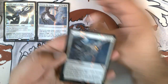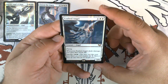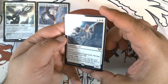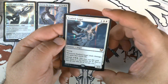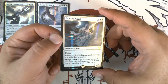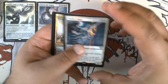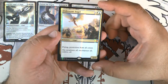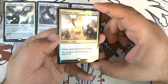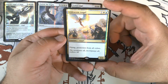We have Exalted Angel. It was so much fun — back in Onslaught, with Morph. Being able to get this down turn four was just huge at the time. Still a very good card. And Iridescent Angel, which was from Odyssey. More often than not, this was reanimated, if memory serves. A very strong finisher.